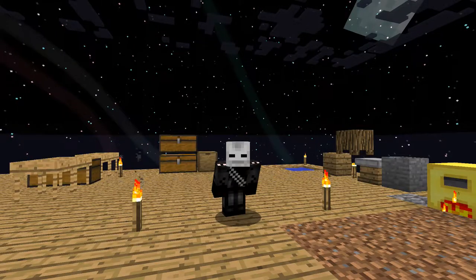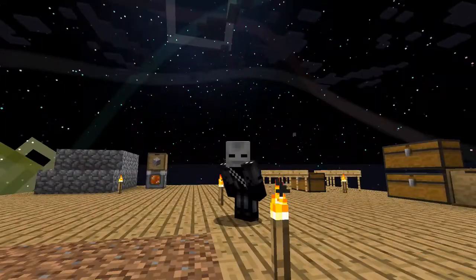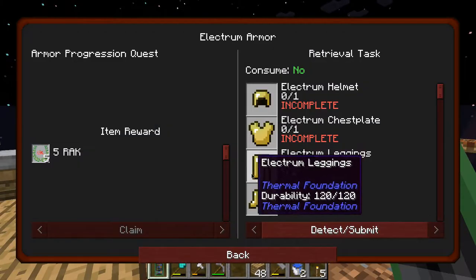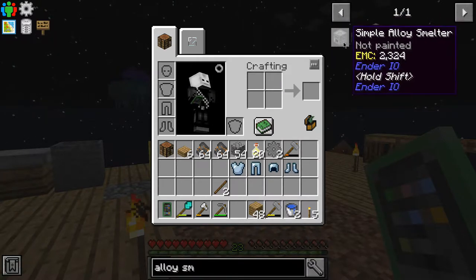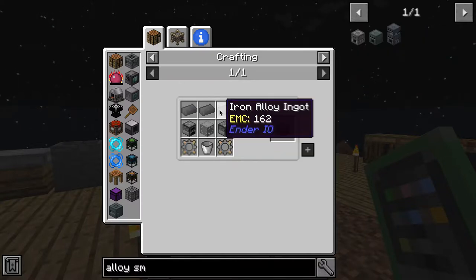Hey, what is up everybody and welcome back to another episode of Project Ozone 3. Today we have a lot of quests to do, so let's open up this book. We need Electrum, so for that we need an alloy smelter. Now these are all alloy smelters - let's do the simple one.